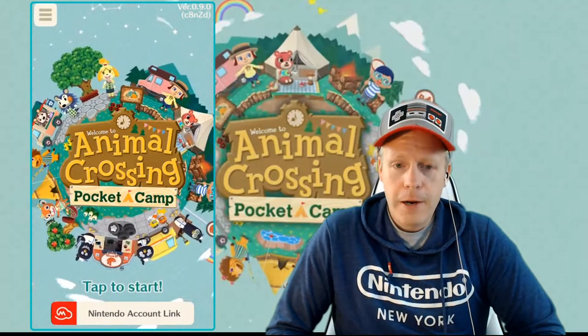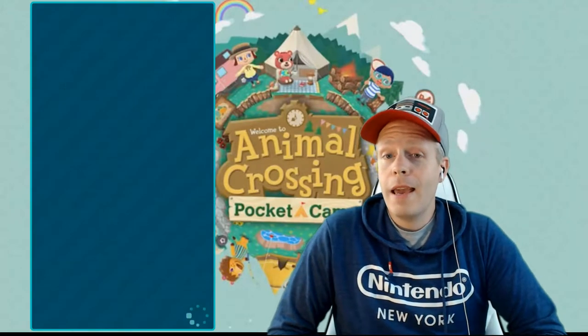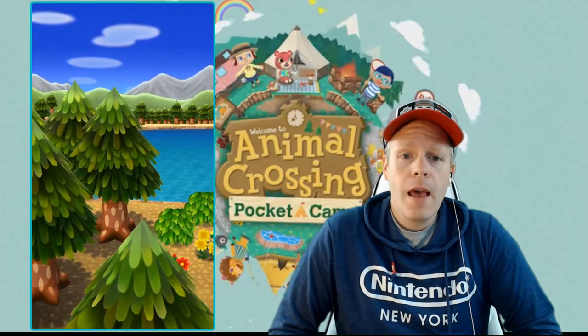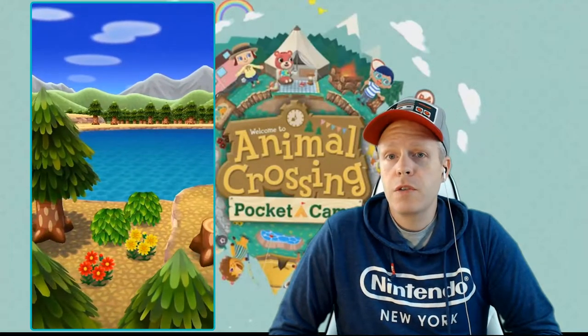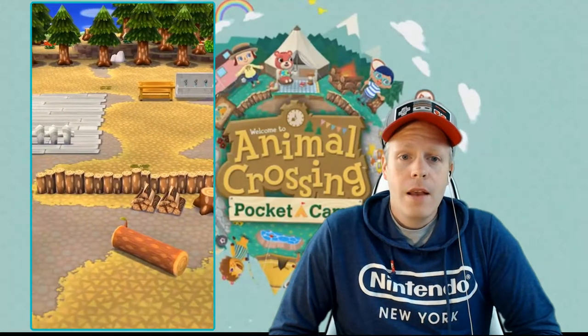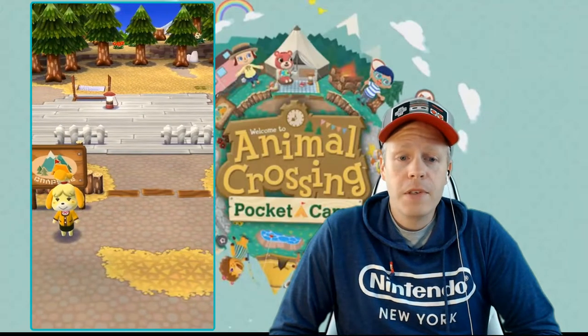Let's tap to start here. KK Slider talks to you briefly, asks you a couple of little questions, and then you have a little bit of character creation — choosing hairstyles, eye color, hair color, and hairstyle. I already did that earlier, and we're here at the campsite.